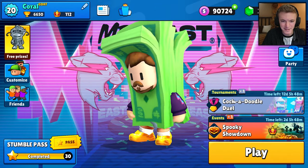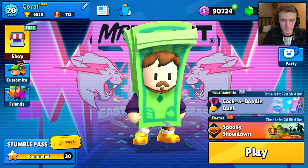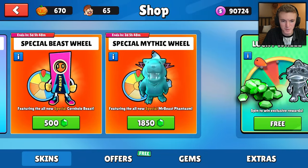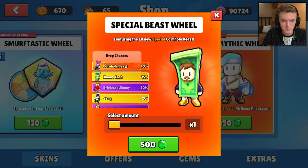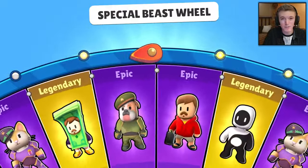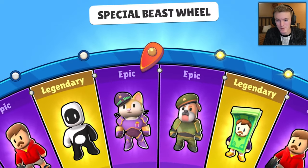I like this better than the Monopoly cash skin — there was a Monopoly version of this during the Monopoly event, but this one looks much better in my opinion. Let me know your thoughts — which of these three skins is your favorite? I don't understand how Cornhole Beast is special since it's just a giant cornhole board, but I still want it for the collection even though I'll probably never use it.